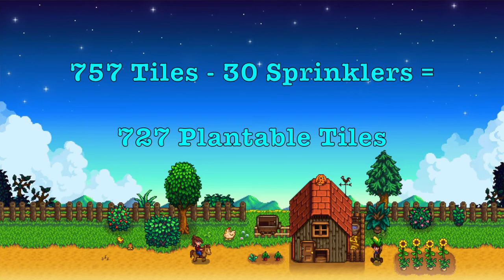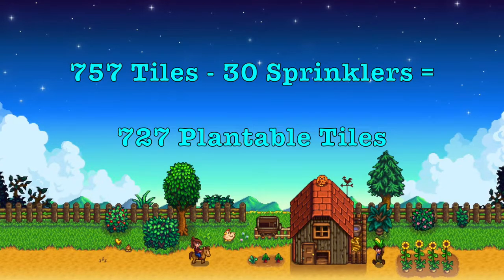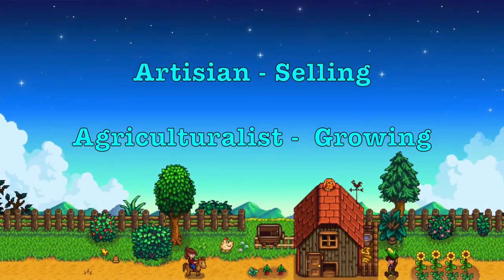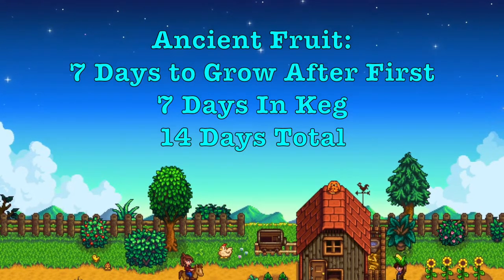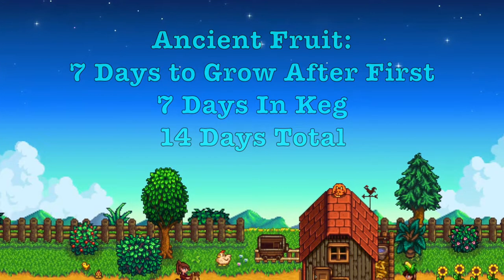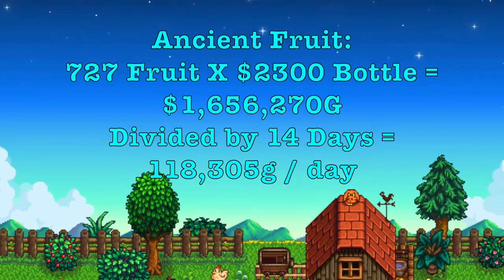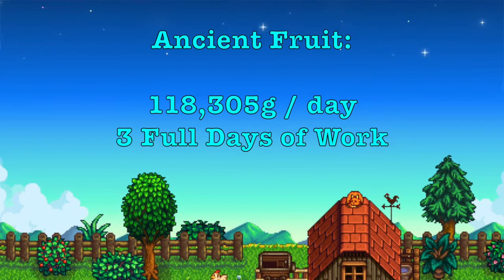Morons. Others will tell you sweet gem berries since it's the single most profitable fruit in the game — troglodytes. Others will tell you starfruit since it can turn into the most profitable wine in the game — simpletons. Let's look at some numbers. Of those 757 main farm tiles of land, let's say you have sprinklers on 30 of them, so 727 plantable tiles. We're running all these numbers assuming you have the artesian profession when you sell and the agricultural profession when you grow. Ancient fruit: 727 ancient fruit harvested after seven days and then another seven days in kegs — so 14 days. 727 times 2,300 a bottle is 1.65 million gold divided by 14 days — 118,000 gold a day. But you probably spent three full days harvesting, planting, putting in kegs, taking out of the kegs. You cannot build Junimo huts here and have those cute little blobs do it for you, so you will be mindlessly harvesting every seven days.